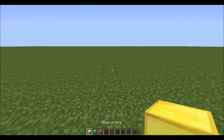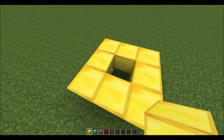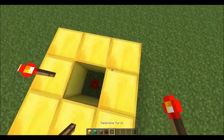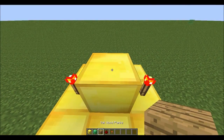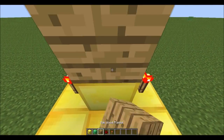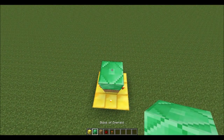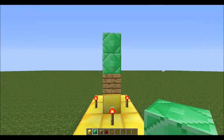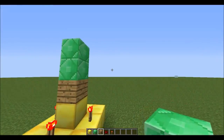What you need to do is build a structure that looks like this. You need to put a piece of redstone in the middle and four redstone torches on the outside, then put a block of gold here, then oak wood planks or any other planks, then an emerald block and then another emerald block. That's kind of how you would build a sword if it was made out of emeralds.